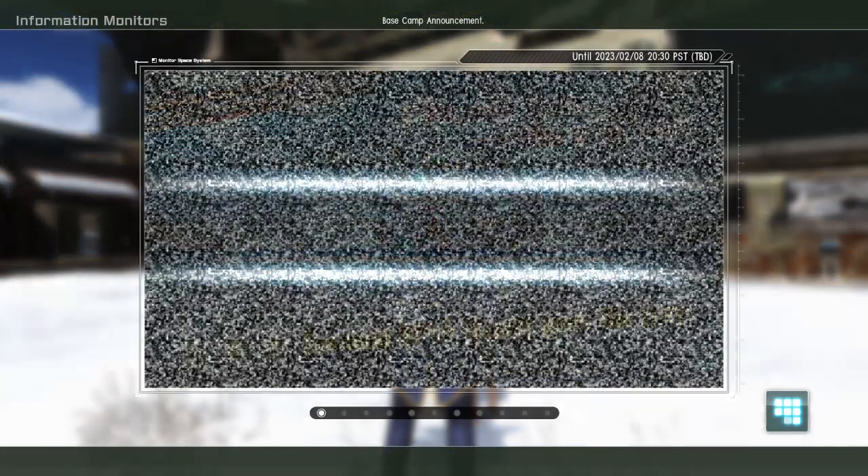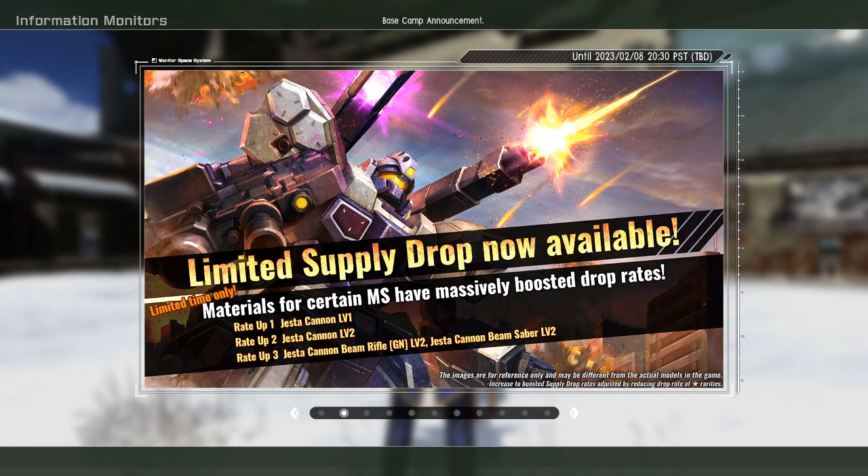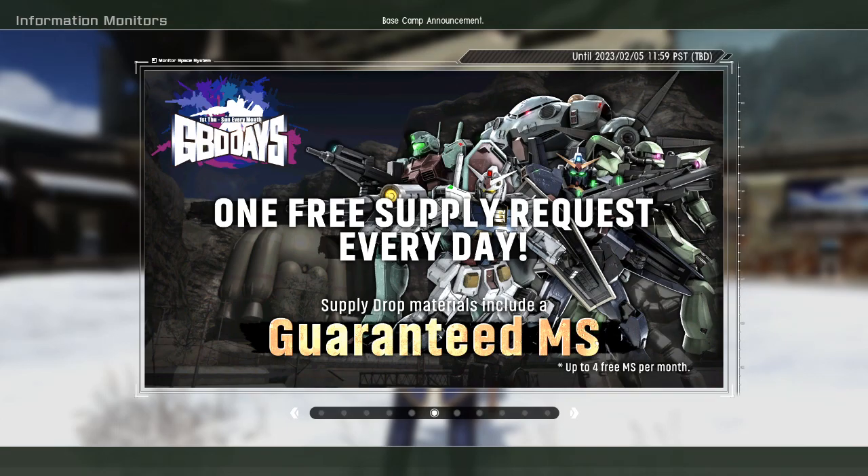Again, doing Gundam Battle Operation 2 banner videos — I think these are the most fun videos I do, simply because we get a good look at everything. We got the Aqua GP01, which makes sense since they had the GP01 buffs very recently. It's level two, and I don't think it's worth it unfortunately.